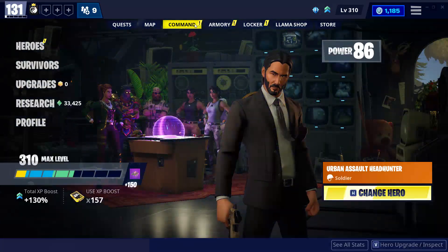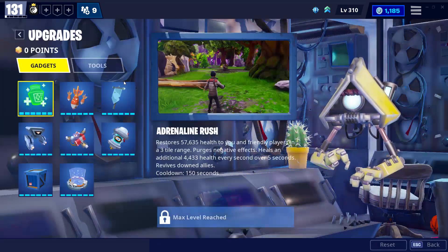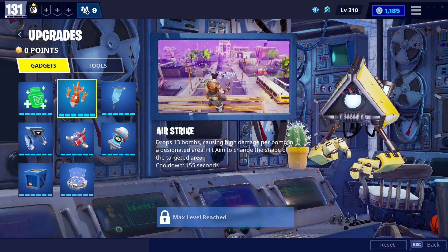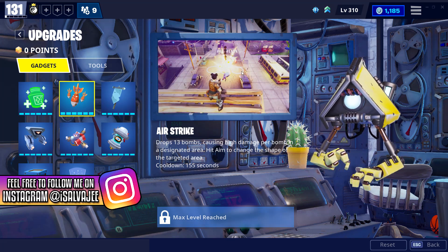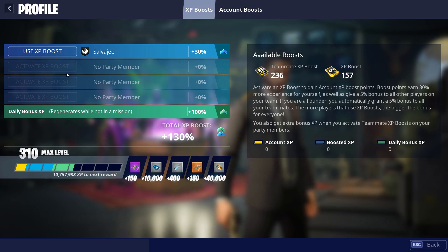Let me take you guys to the gadget section in Fortnite Save the World. It's in the upgrades section — I don't really use this section anymore, sorry. But as you level up, you're going to be unlocking more gadgets and more gadget upgrades. So when you're a beginner player, you absolutely want to make sure that you're using your boosts as much as possible. The XP boost is going to help you level up faster, and the teammate XP boost is also really, really good. You can also use your boost in the middle of a match as well.